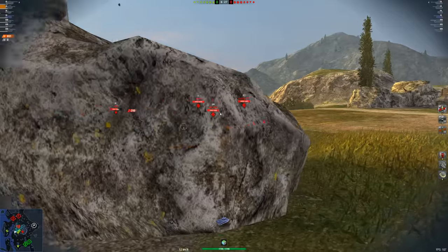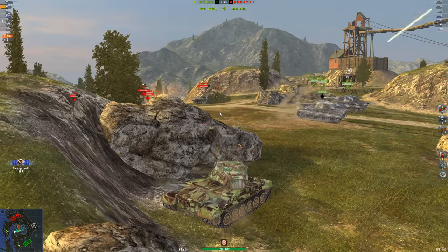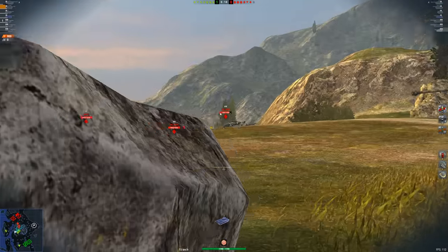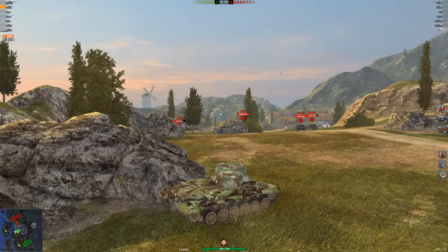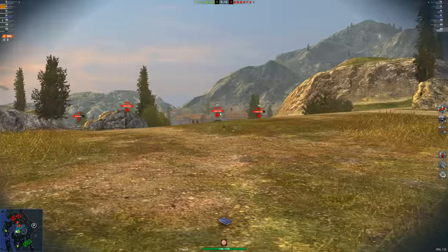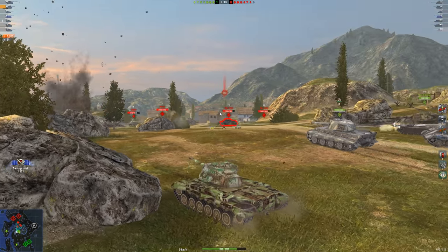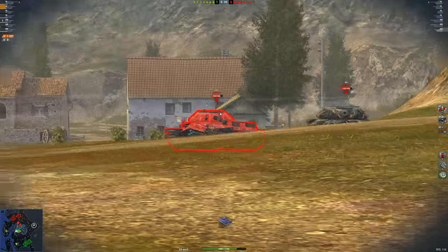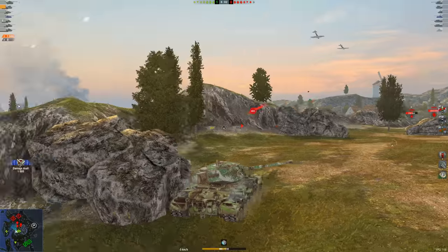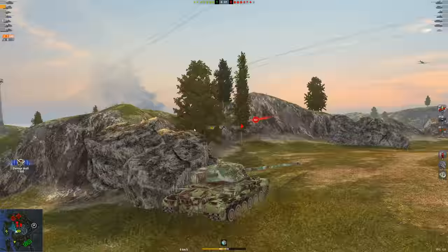One thing it does not struggle on is damage per minute — it's got over 2,800, and I'm running Calibrated. If I put on Rammer, this thing sits at over 3,000 base damage per minute. Very, very solid — it's really able to pack a punch against opponents. Here's a perfect example: you can see where that weak armor comes into play. I get hit by an Object 252 and they just butter right through the hull and turret. It has no armor.